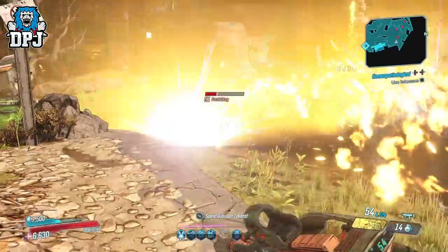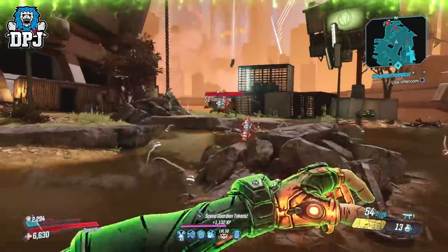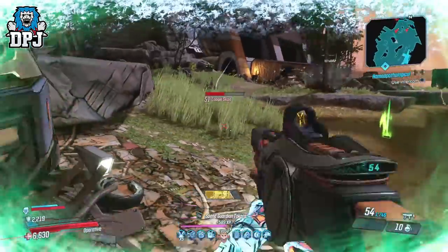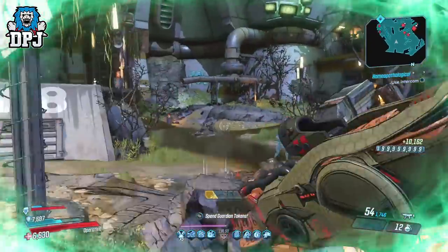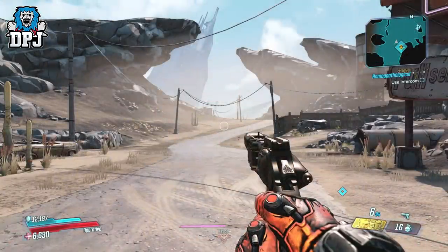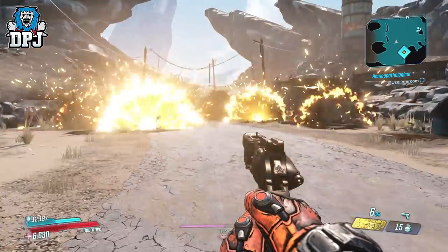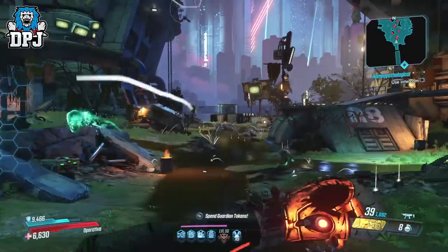You guys have seen me cover many crazy grenades from rares to epics to legendaries. Today we check out an epic like nothing else. I haven't seen anything like this while reviewing grenades — the Merv Cluster F-Exploders spawns a total of 19 grenades with one throw. You throw one initial grenade, that explodes into six additional grenades, which each spawn three more, totaling 19 grenades per single grenade use. Absolutely crazy.